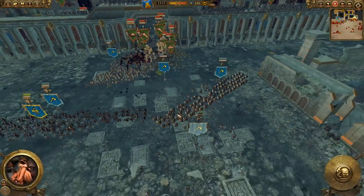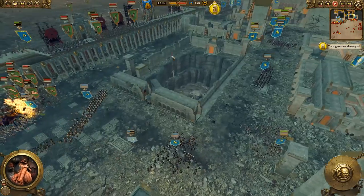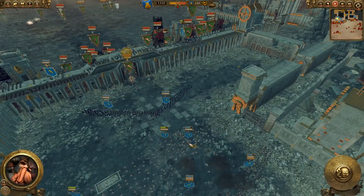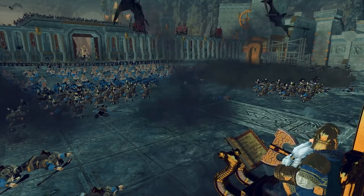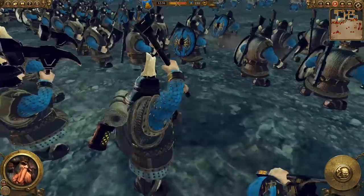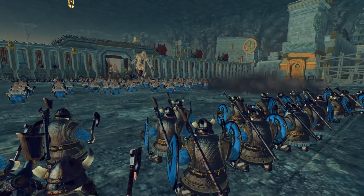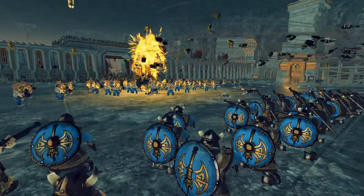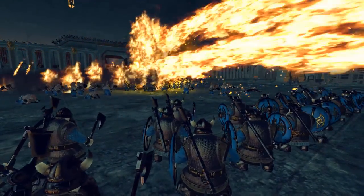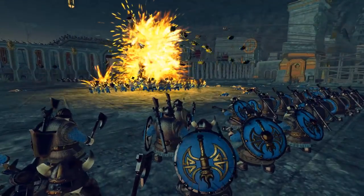They've poured everything through there — that is three giants, an Arachnarok, and two troll units. More miners with blasting charges moving up; we need all the explosive firepower up at the gate. Giants moving forward and we're going to commit the slayers. Thorgrim Grudge Bearer basically wrote a little grudge — you owe me for breaking that gate — and here we're going to seek vengeance for the grudge. Slayers trying to hold up against this giant, and now here comes the blast charges. Iron Drakes, flame cannons, everything firing — that is a volcanic eruption unleashed on that giant.